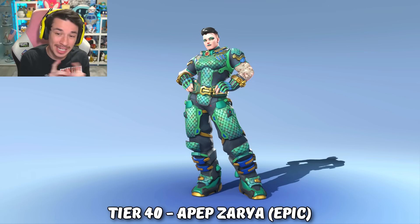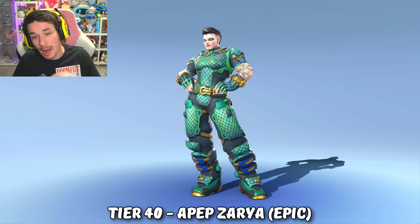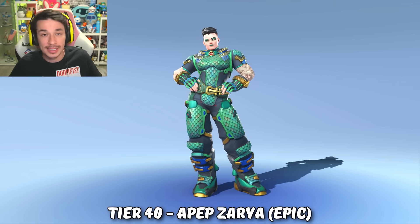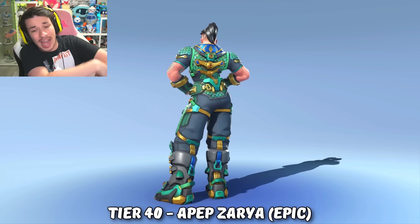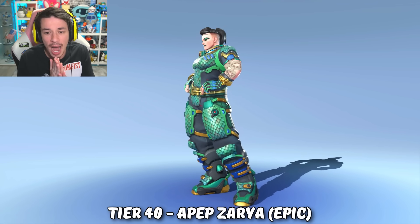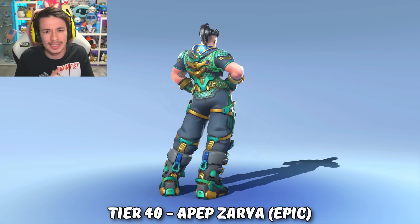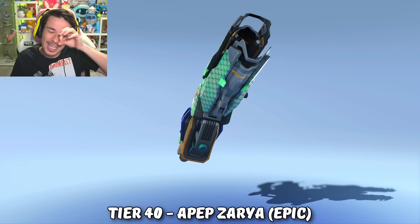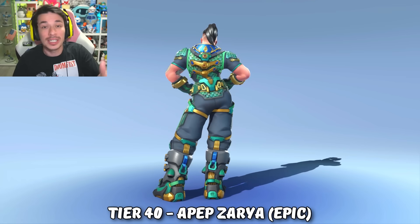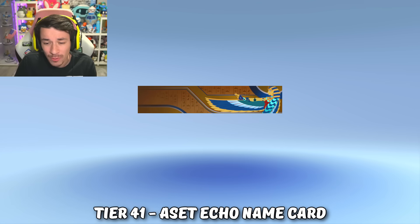At tier 40 we get Zarya's snake epic skin — this is not a legendary skin, which seems to be a trend for Zarya. Besides her makeup, this is a bad skin; I don't like it at all. I mean, I like the theming of a snake — you even have a snake tattoo and snake makeup — but Zarya needs good legendary skins, not epic skins. Her gun also has that same snake pattern. This is a terrible waste of a slot in my personal opinion.